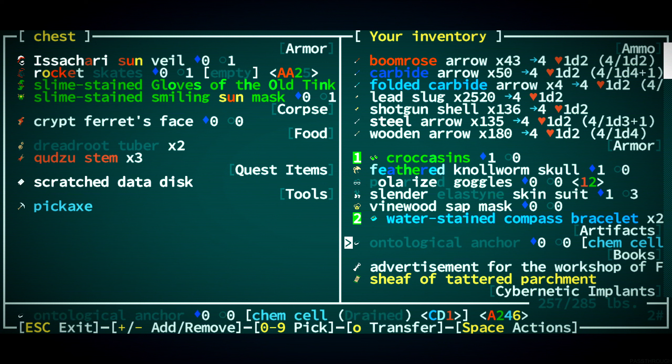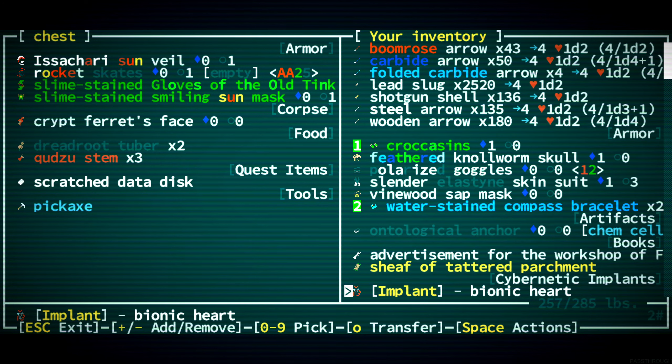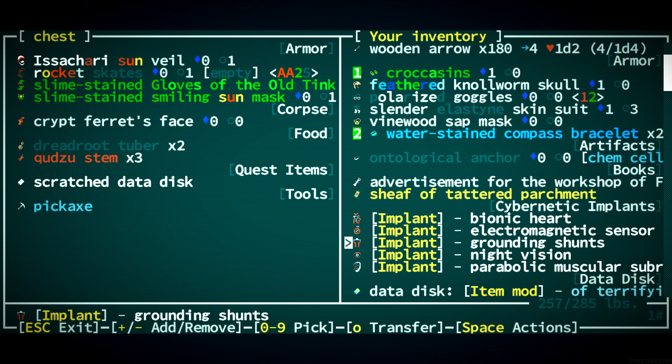I don't care about the compass bracelets. I'm going to look up this ontological anchor. It is a bracelet that projects a normality field — when dropped, suppressing reality-distorting effects like teleportation, time dilation, and space-time vortices. When equipped, it will instead only affect the wearer. It has a chance to be carried by Knights of the Putas Templar, so that could be really important if there's a space-time vortex.